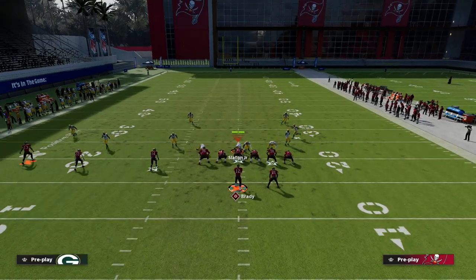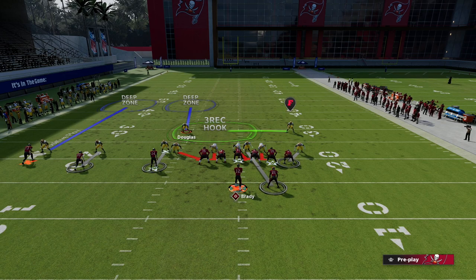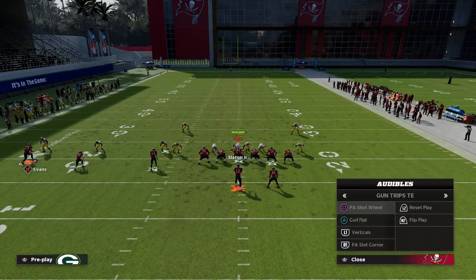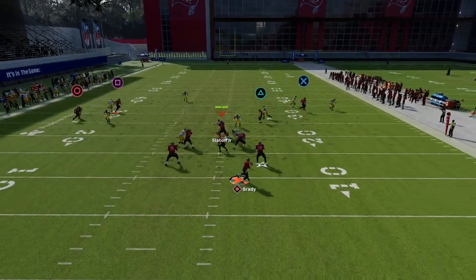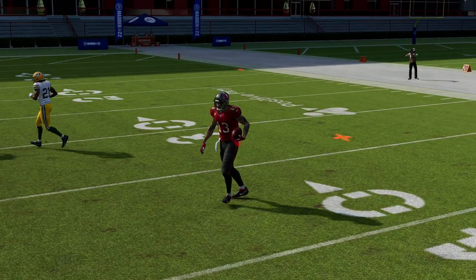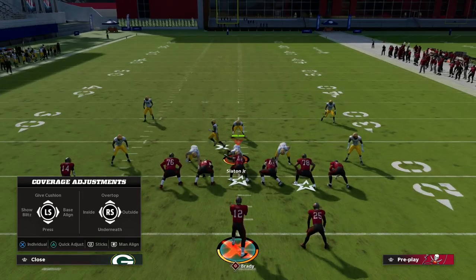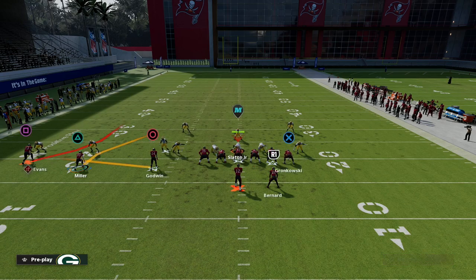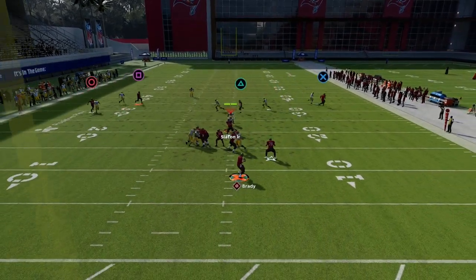One of the most popular things people are doing against trips tight end is putting two inside quarters in position, relying on them to do a really good job in man to man. Because we're motioning over a slant — that's a critical piece of the setup — the coverage will significantly change. The post will still get matched by the outside quarter, but it's nowhere near as effective in a three-by-one versus a two-by-two set. Shaded outside underneath, inside quarter, inside quarter — very popular adjustment.